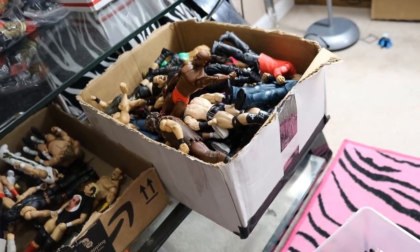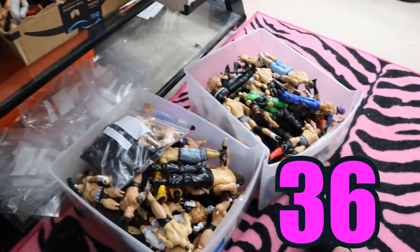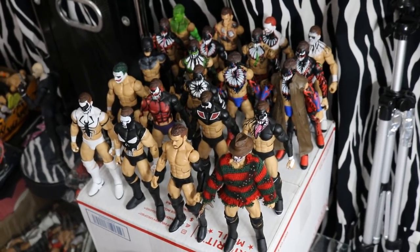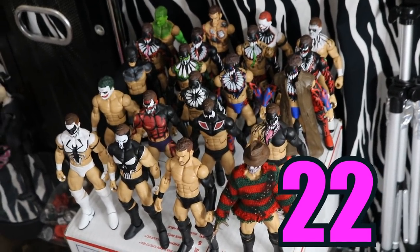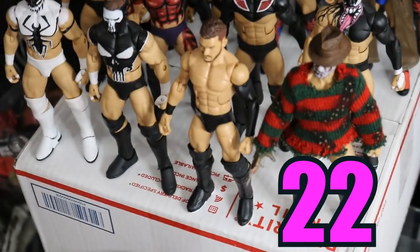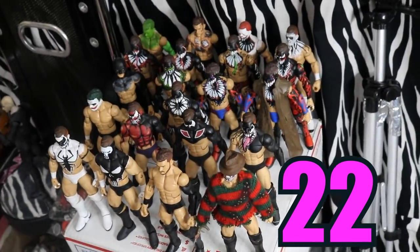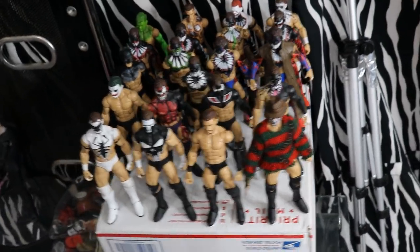In our fourth and final random box, we had 36 total figures. So we are finally done with all four random boxes. Now we are moving on to our Finn Balor collection — and by small Balor collection, I don't really mean that small, because coming in we have 22 Finn Balor figures. It looks like 21 of them are Demon or Mutant — the only unpainted Elite Balor is the front one. This Balor collection looks pretty sweet; I want to get another shelf to put them all on display.